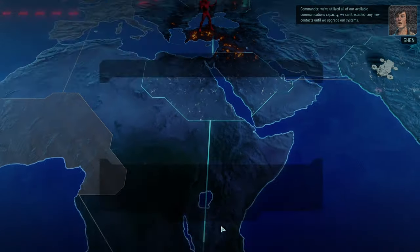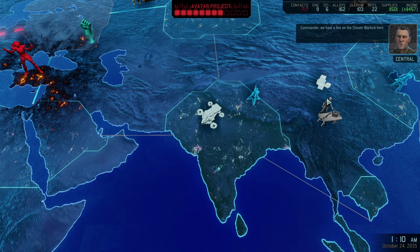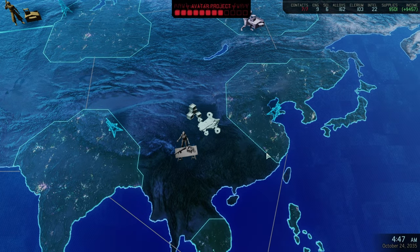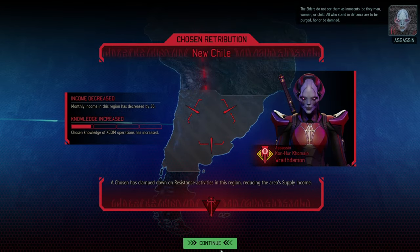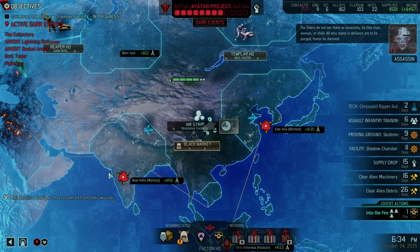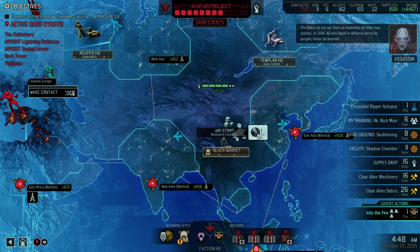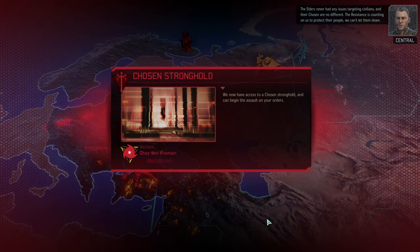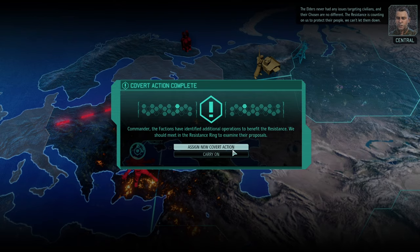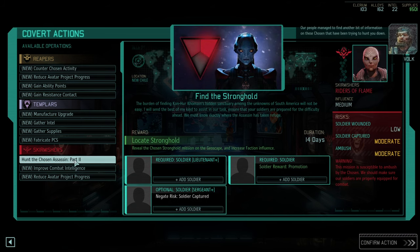Commander, we've utilized all of our available communications capacity. We can't establish any new contacts until we upgrade our system. We have a line on the chosen warlock. Well, we're still getting enough income — the income is not the problem. Our problem is lack of breakthroughs, which is something that I have very limited control over. We could continue going for the stronghold and get her down. If we want to take out the chosen once and for all, we should move to strike their stronghold. The resistance has found our access point.